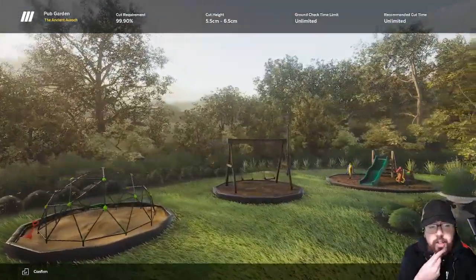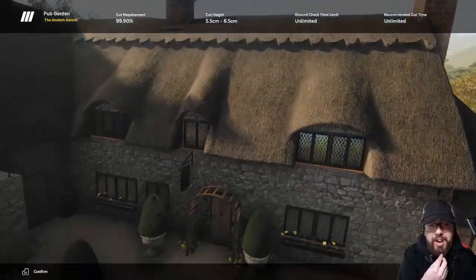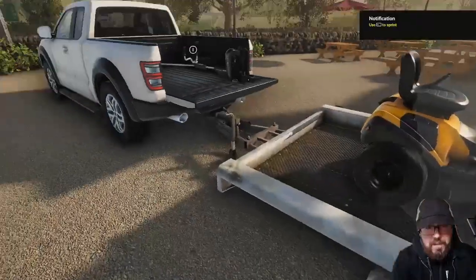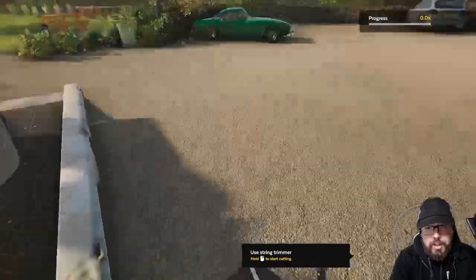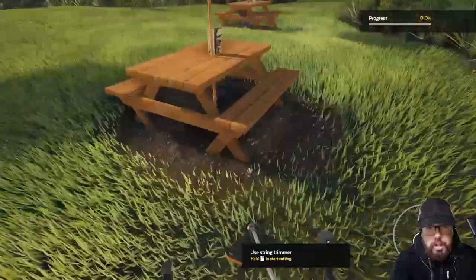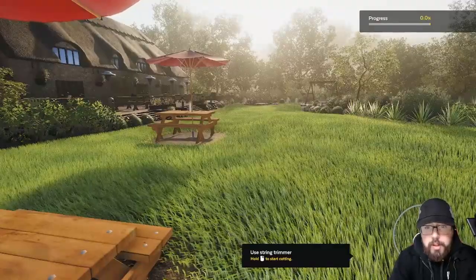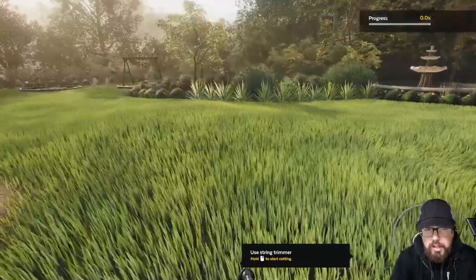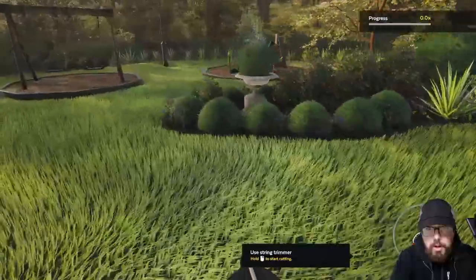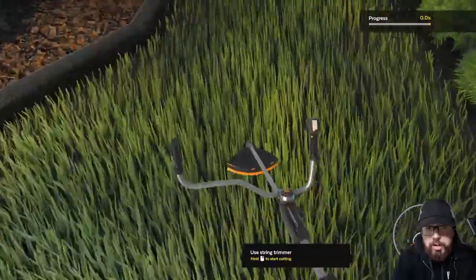I kind of like how this looks. Oh, am I glad I did not take the zero turn — this just looks like a nightmare for one. Let's go strimmer. Taking a look at the grounds: we've got three picnic benches, a fountain, jungle gym, swing set, and a slide over here. Those will be the main things we weed around, so let's get to it.